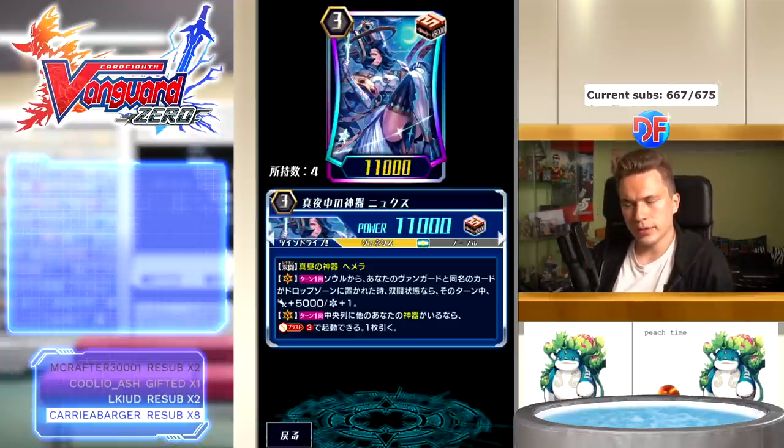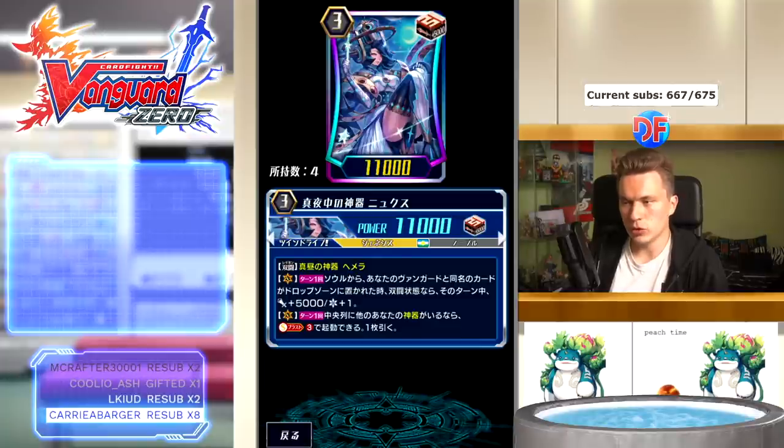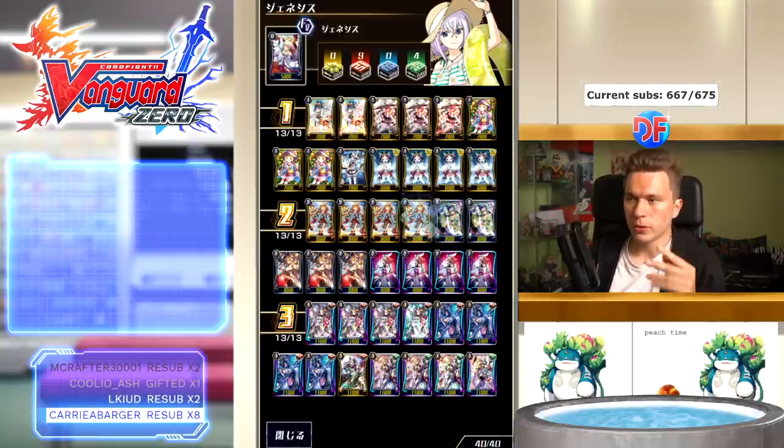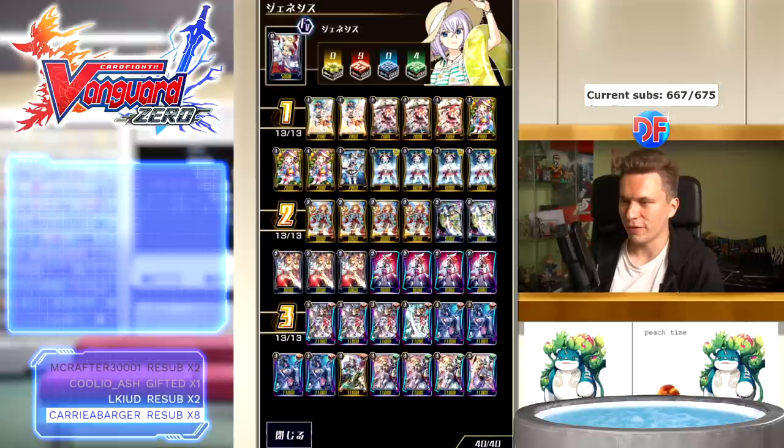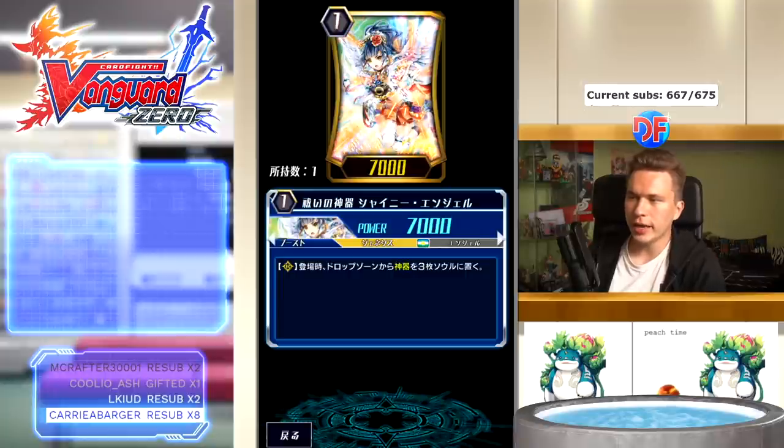Nyx's second effect is the same as Yggdrasil: once per turn, if you have a Regalia in the middle column, soul blast three to draw one. Her first effect is: once per turn, when a card with the same name as your vanguard is put from your soul to your drop zone while in legion state, she gets plus 5k and a crit. So if you soul blast for her draw skill and soul blast out either Nyx or Hemera, she gets that extra power and crit, helping push your opponent to four and then basically asking for grade threes and PGs every turn — which is quite cool.